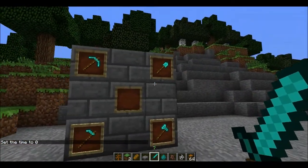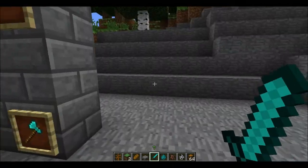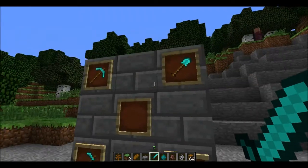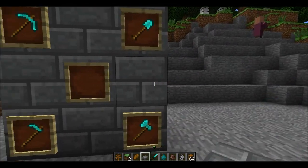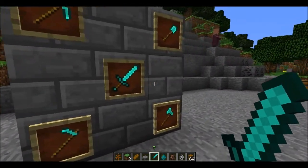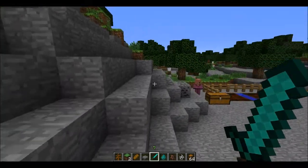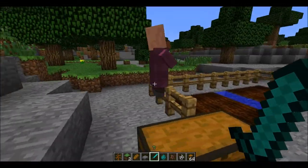What is this, you may ask? These are item frames, I think — I don't know exactly what they're called. You can place any item on them. You just right-click with the item you want, and bam, it mounts it on the frame. In creative mode you keep the item, but normally it takes it away.